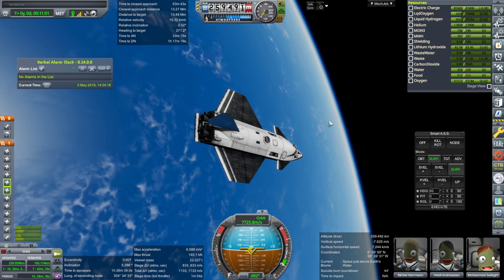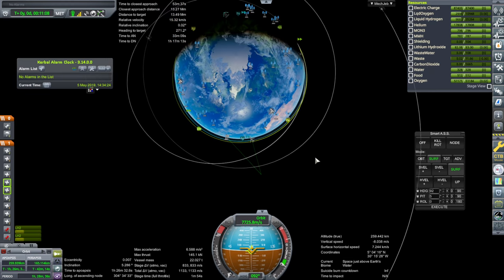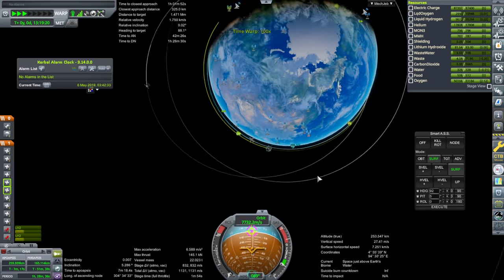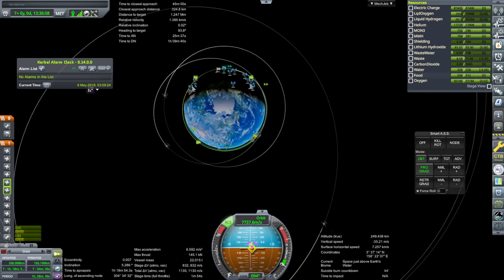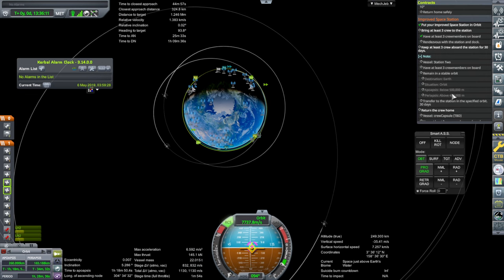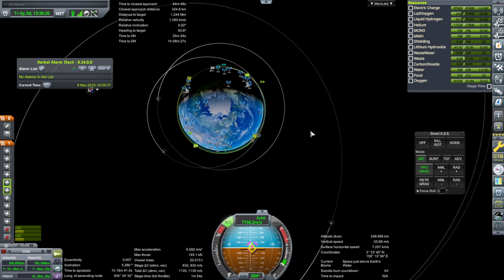Lots and lots of propellant compared to previous times, which will help initially, but we'll probably have to dump some on re-entry. Catch-up time. At this point we'll make a tangency and we're going up to 500 kilometers. The station needs to be below 500 kilometers though. Why is it at 501, anyway? That doesn't seem right. We're going to have to pop on over to the station to fix that.